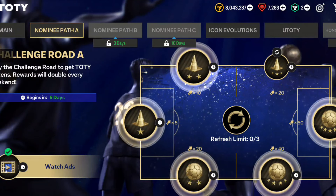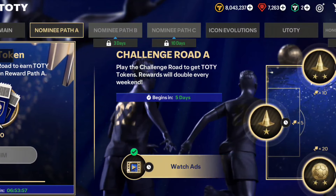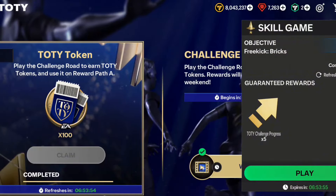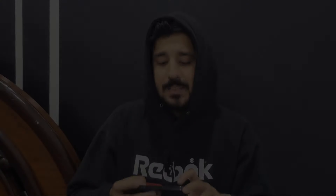One more thing: only claim 100 progress points on normal days, and 200 progress points on weekends, because these will help you get 100 tokens on normal days and 200 on weekends. If you play extra, you are not going to get any additional reward. You can play extra skill games and matches to get Star Pass points or XP points, but refreshing more than three times means you won't even get 100 tokens.